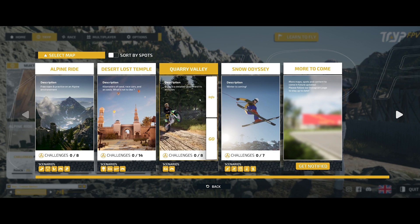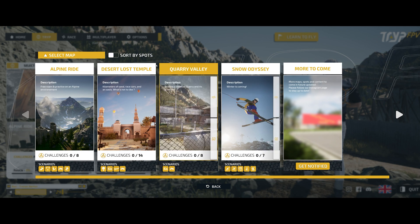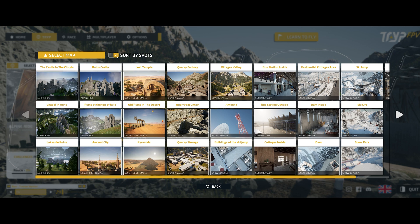Now let's get into the map. There are four maps currently and more are coming. I prefer to click the sort-by-spots button rather than selecting a map and flying to the place — it lets you quickly select a spot where you want to fly. That's an easier way for me to see it and click. Let's go fly.